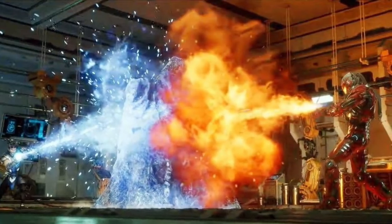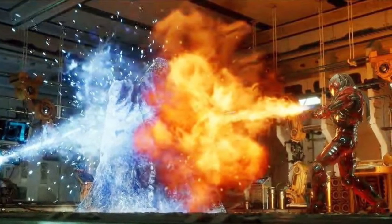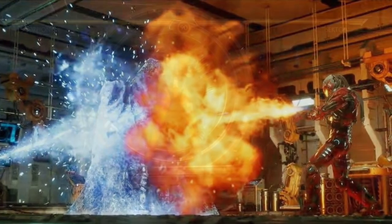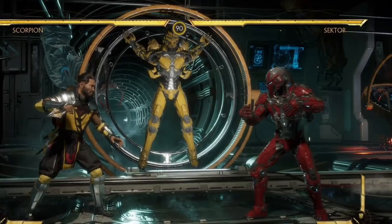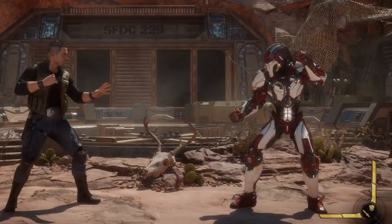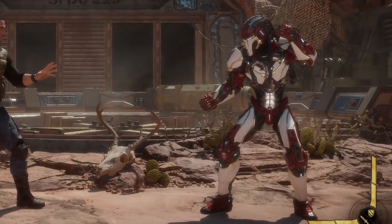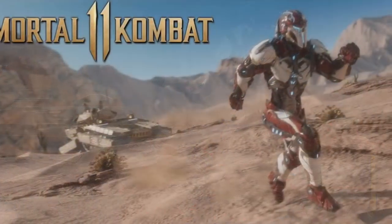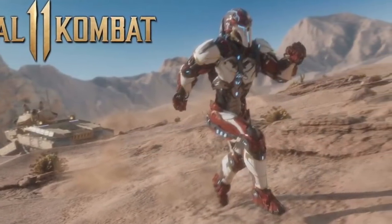One thing that is interesting is that when you fight against these two characters they do not have fatal blow attacks no matter how low you get their health down. Maybe that's something that Netherrealm Studios was waiting to bring out in a DLC pack — I'm assuming so with this datamine information. Also, you do see Sector within the story mode with a white and red armor given to him by Kronika, which could be a skin that will be part of the DLC pack as well.